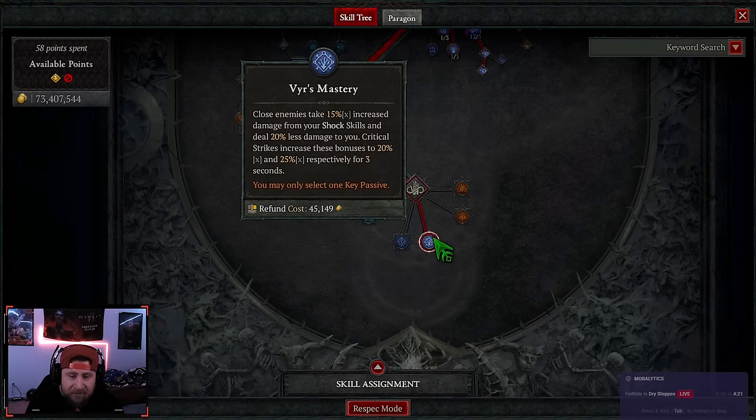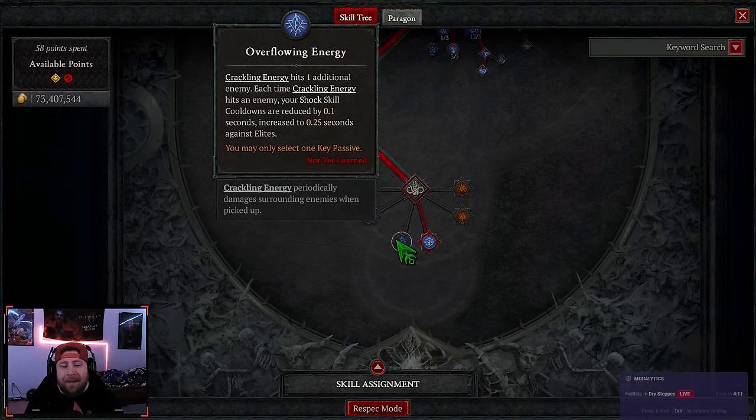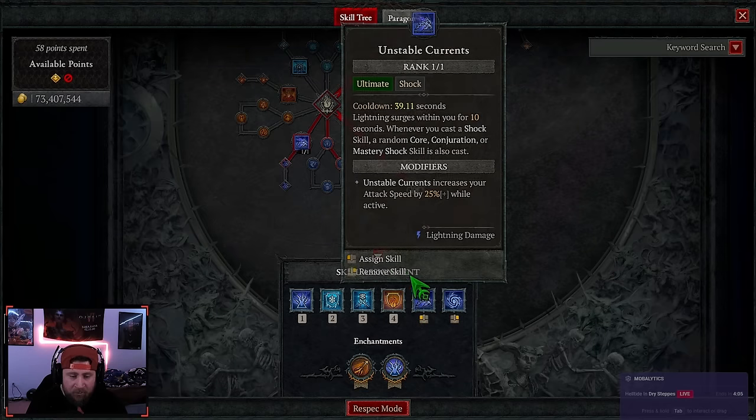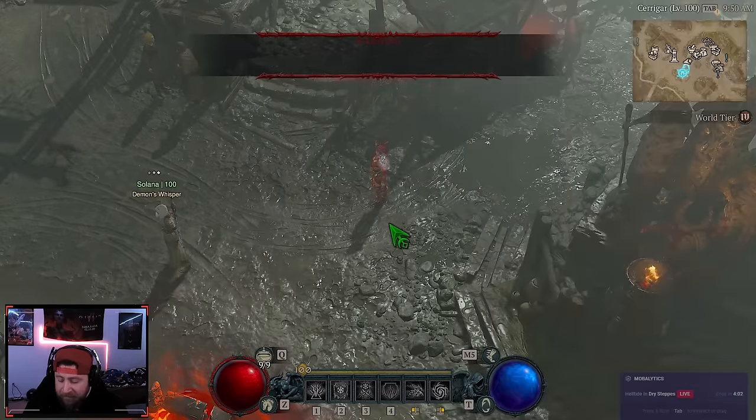We're doing Unstable Currents with Prime Unstable Currents for the ultimate — we do not need Supreme at all. Our key passive is Vyr's Mastery, which is very good: we do 20% increased damage from shock skills and take 25% less damage, making the build feel a lot tankier. Overflowing Energy is also a good option as it helps with the cooldown reset of Unstable Currents.